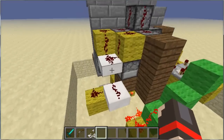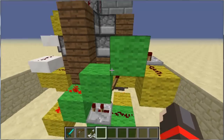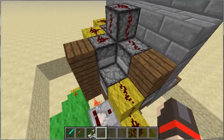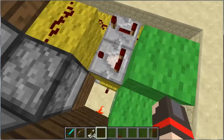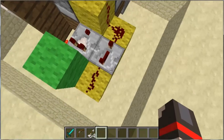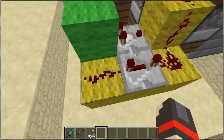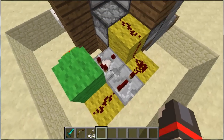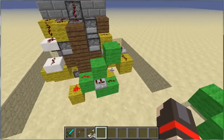And this is the redstone. This green part is the timer, which makes the dispensers fire faster. I have a comparator here and a repeater so that this redstone is always on pretty much. The comparator makes it keep firing — when it turns on it fires, when it turns off it fires — so it fires twice as fast.